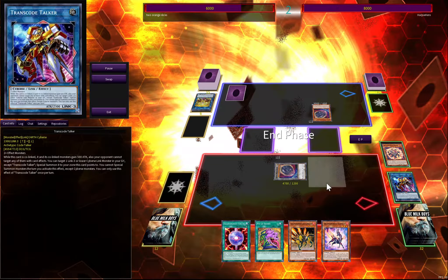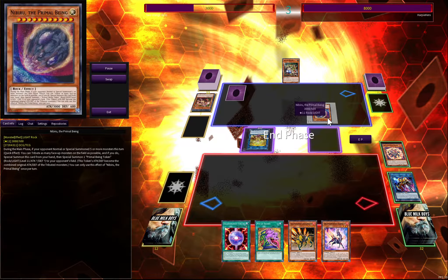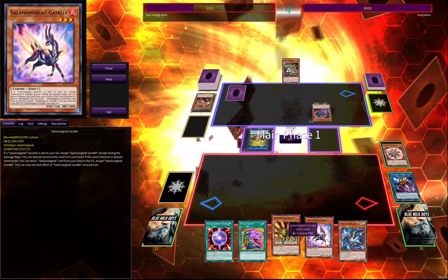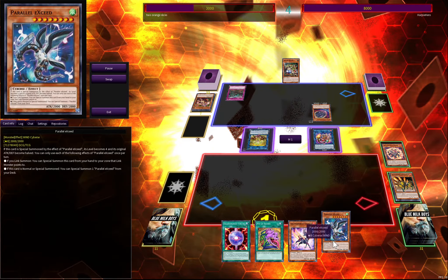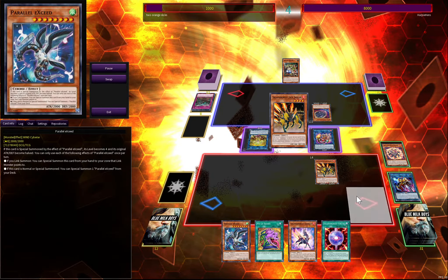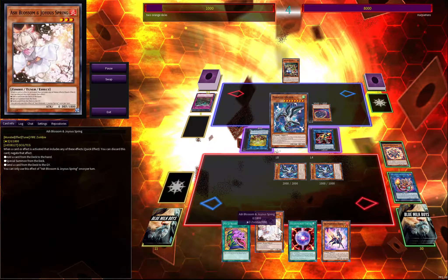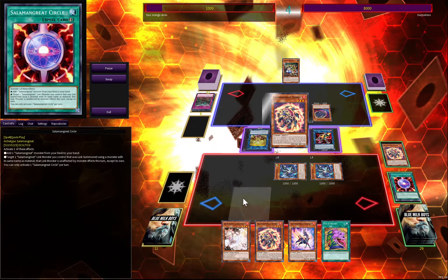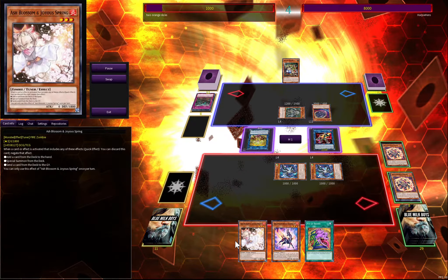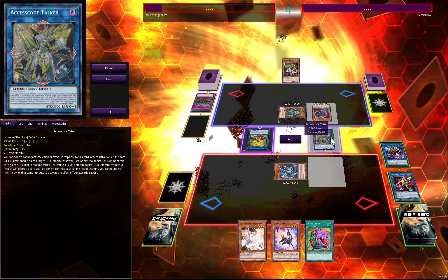He gets rid of my Transcode in the extra deck and top-decks Trap Tricks, which is technically a play starter dealing 3,000 damage, so things are getting tight. I have Jaguar and Parallel eXceed, so even if he negates this Gazelle, I'm kind of asking him to do that in the first place. Jaguar can special summon itself back, I go into Sunlight Wolf which triggers Parallel eXceed, which triggers Sunlight Wolf again — I can add back Ash Blossom. I didn't even know it works with any fire monster. I could have gone into Zeroboros but I have two attacks with Access Code Talker and four pops, which is more than I need, and that ends the game.